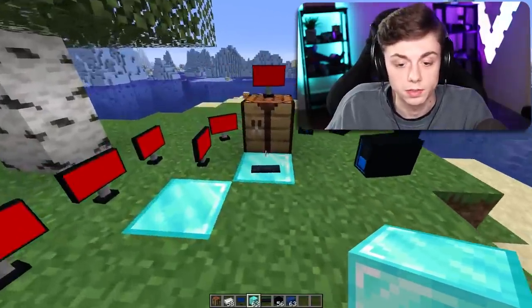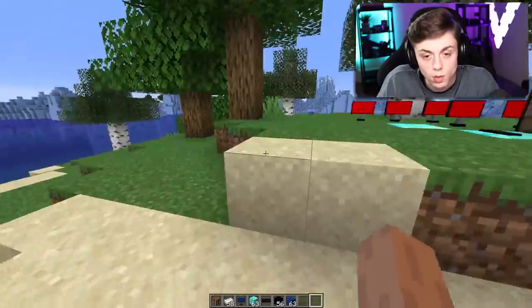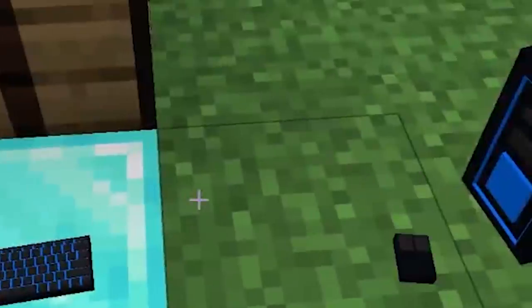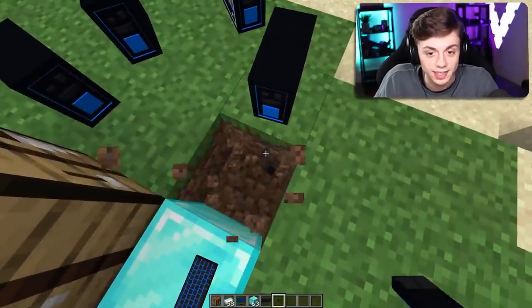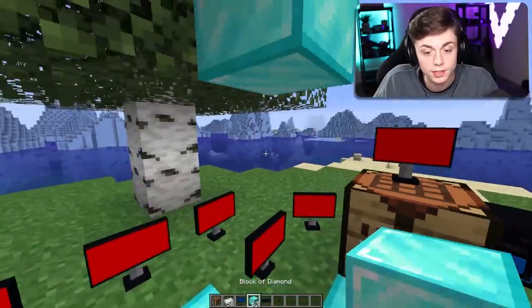You gotta stop spawning monitors. How do we actually use this? Is there any way to use the gamer keyboard? We can't forget about the gamer mouse. How do we put the mouse and the keyboard on the same block? I have an idea — there it is, put on the same block.